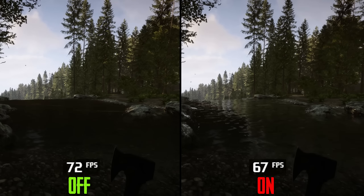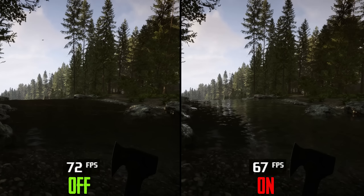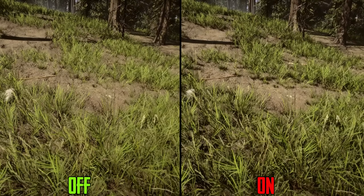Screen space reflection comes with a toggle on or off. Turning off SSR can negatively impact the look of water surfaces, and performance-wise SSR costs around 6%, so I recommend keeping SSR on unless you really need those extra frames.